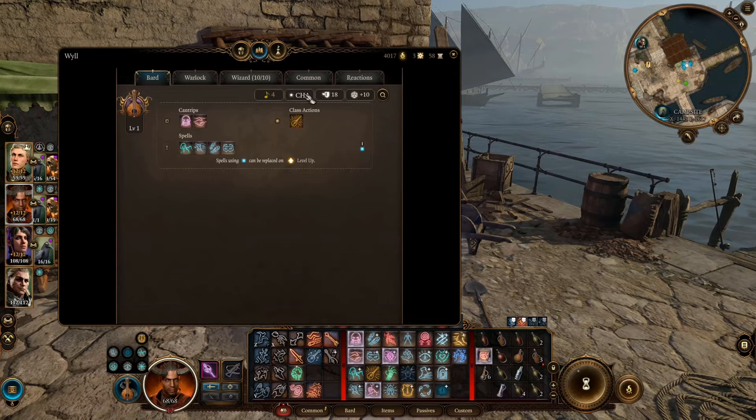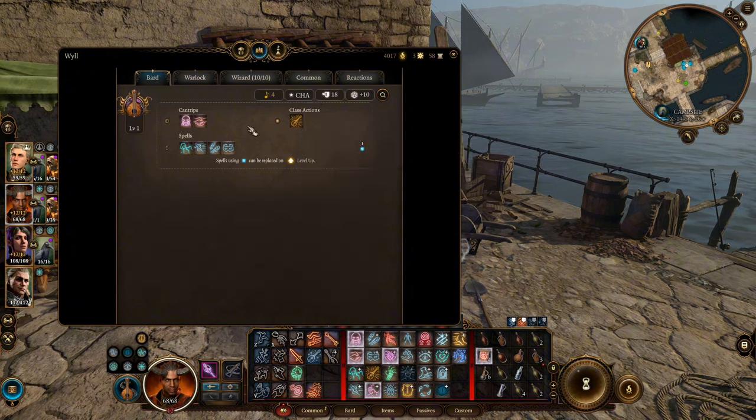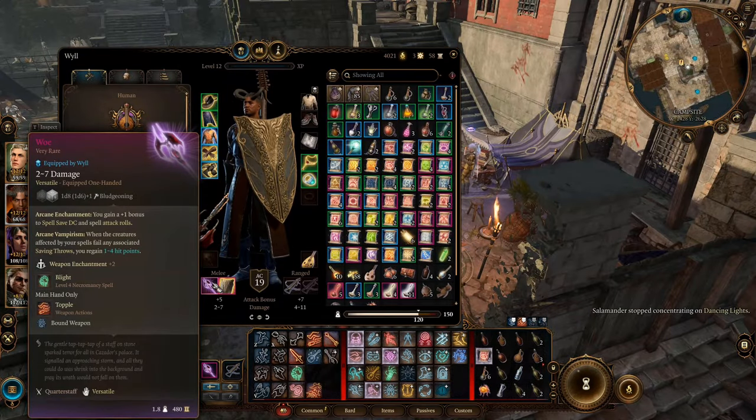Given all the above, the most important thing about this build is its casting ability. You need it to increase your spell DC so that you can land your control spells on the enemies. So when you search for equipment, you should prioritize items that can increase casting ability and DC.